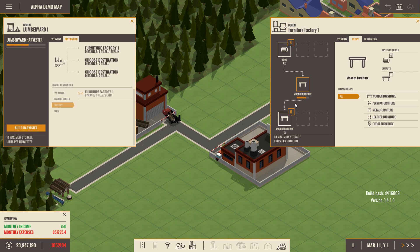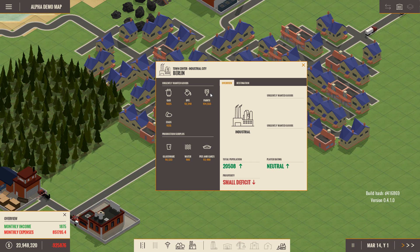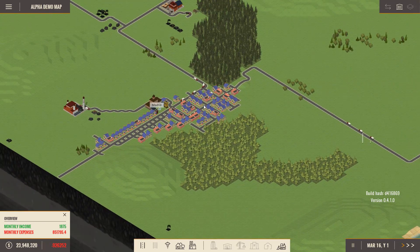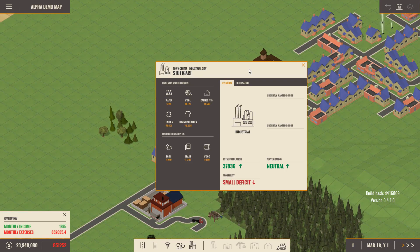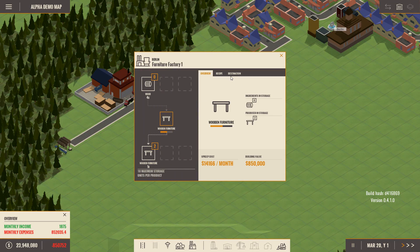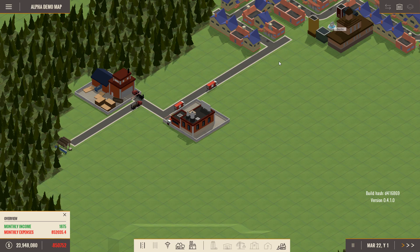We've had four wood in — so that's going to make one piece of wooden furniture. Ten maximum storage units per product. We want to send this somewhere to make money. Does anybody want furniture? I'm assuming cities will take anything. Let's check Madrid — it needs tin cans, handbags, hamburgers. Nobody urgently wants furniture, but we'll send it to Berlin town centre anyway and hope it makes us some money. Here go the delivery trucks.